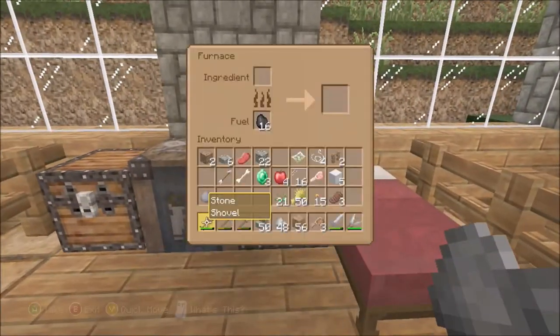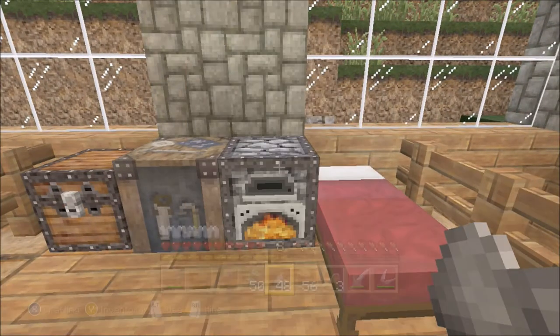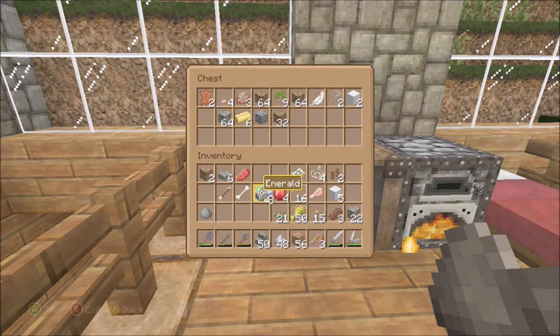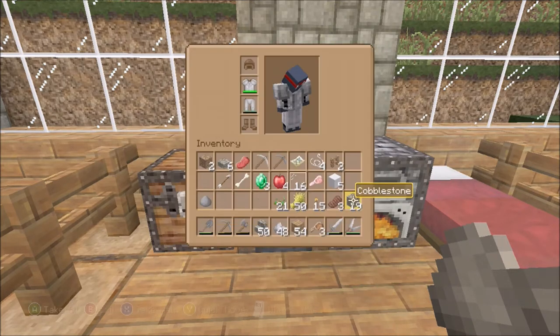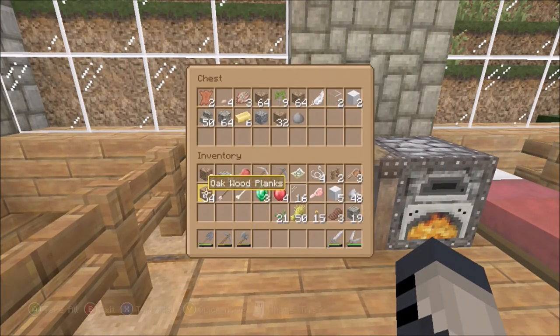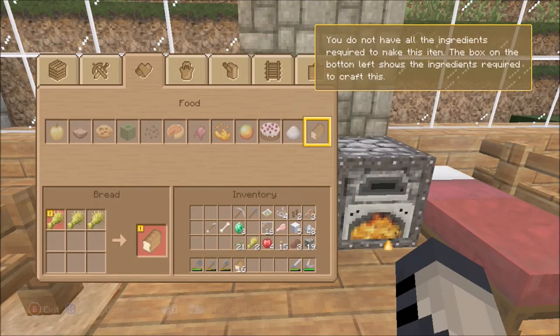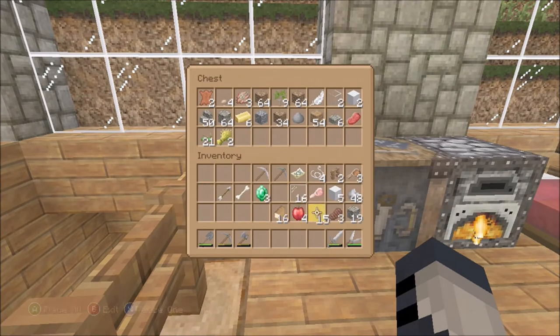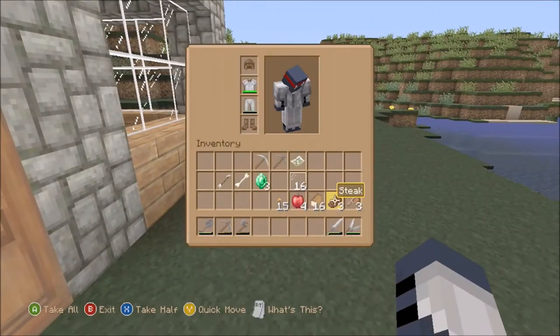I should put in cobblestone. I'll make a brick. I have pickaxes to go around. I've got raw beef, I'm gonna make some bread. Now I have plenty of food to go around — food for days. Time to go mining, let's do this thing.